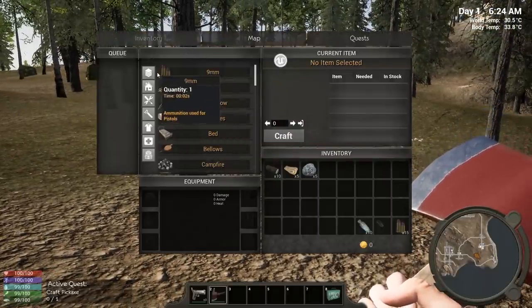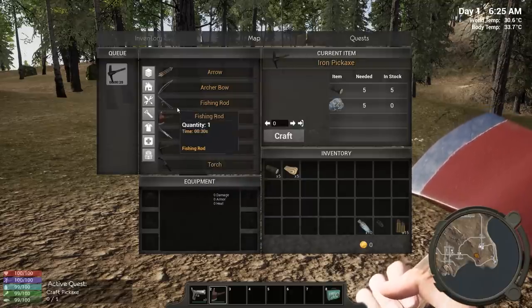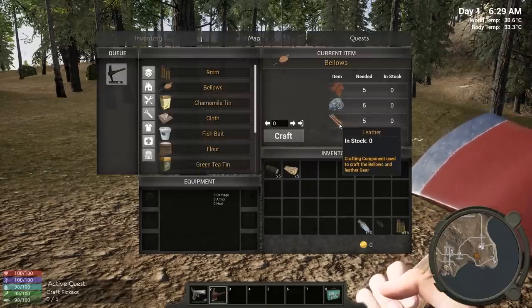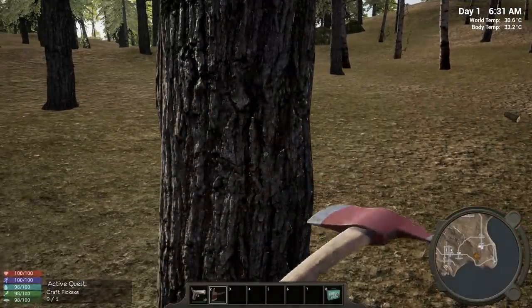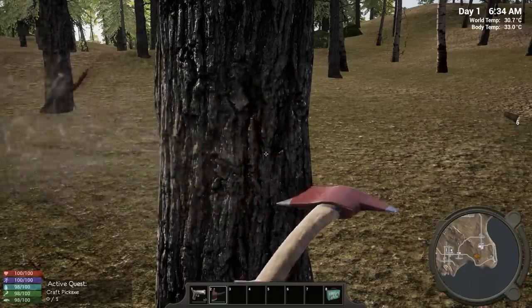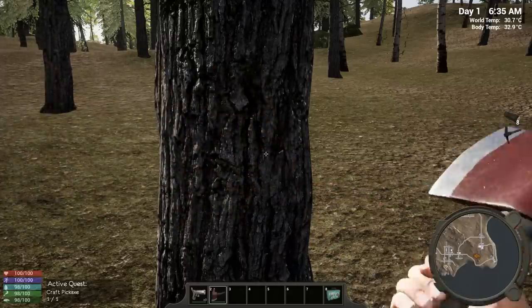Next thing we need to do is craft a pickaxe. Let's go into tools and craft it. Someone said you don't need mechanical parts for the bellows anymore — let's check. The bellows just need some animal hide and leather, that is really nice. All trees now give five plant fibers. The game now has four friendly AI and a new improved humanoid aggressive AI — basically traders that spawn randomly in certain areas.